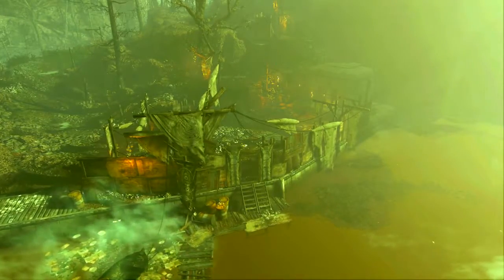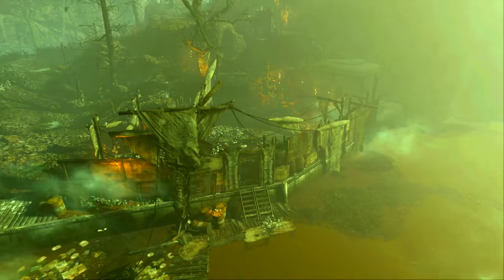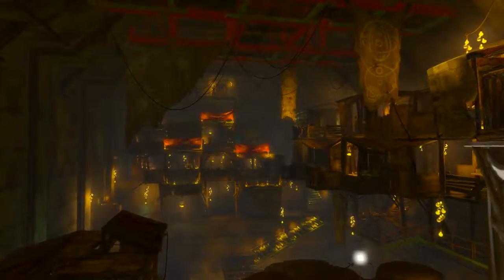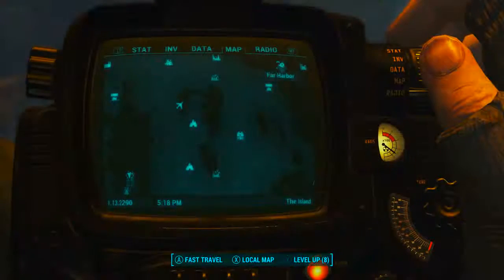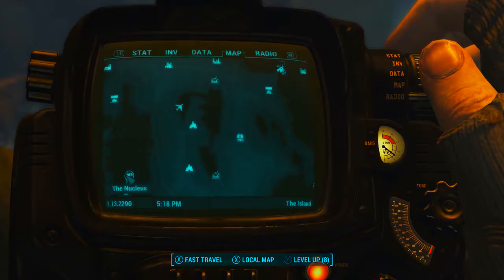First of all you need to join the faction the Children of Atom. This opportunity will present itself rather early on in the DLC, or you can just head to the Nucleus straight away, do the appropriate quest and join. The Nucleus is the Children of Atom's base, and on the map it can be found to the southwest of the town of Far Harbour.